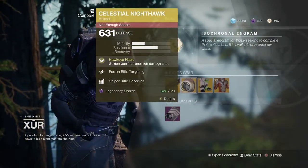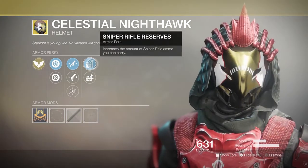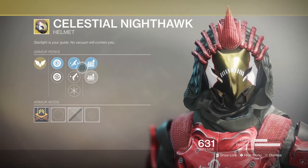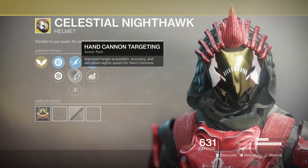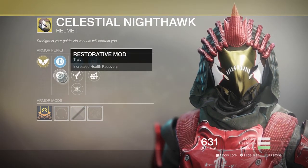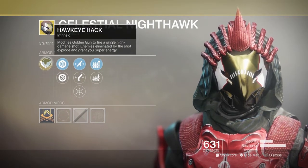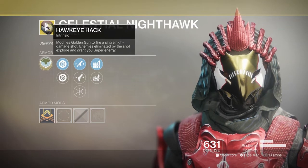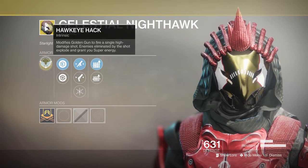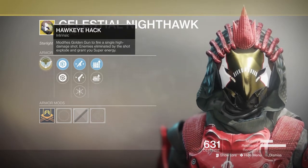Now taking a look at the Celestial Nighthawk, it comes with Sniper Rifle Reserves, Machine Gun Reserves, Fusion Rifle Targeting, Hand Cannon Targeting, Hands-On, Restorative Mod, and Plastal Reinforcement Mod. And of course the Special Perk: Hawkeye Hack — modifies Golden Gun to fire a single high damage shot, and enemies eliminated by this shot explode and grant you super energy.